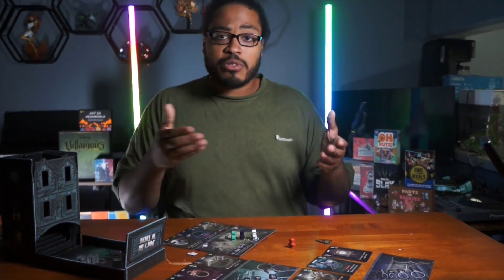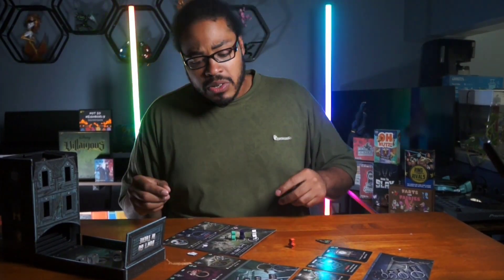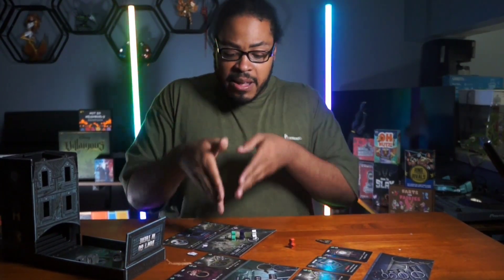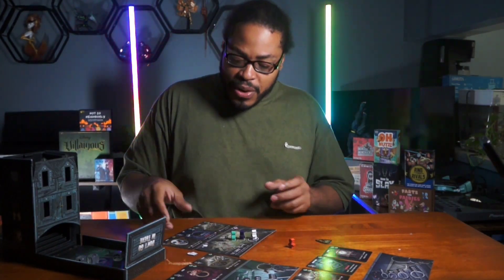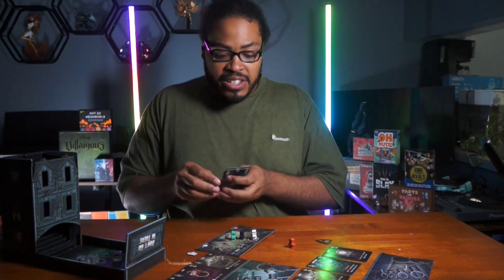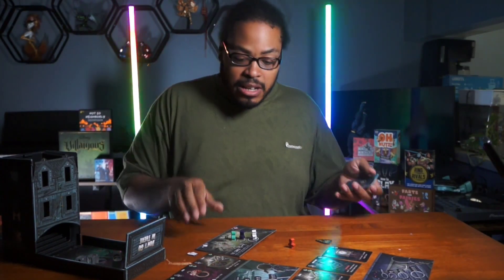Use ghost tokens to keep track of damage. If you run out of tokens, just use anything to represent ghost tokens. The person who's deepest in the room is the one who first gets to pick cards from this little shop row here.